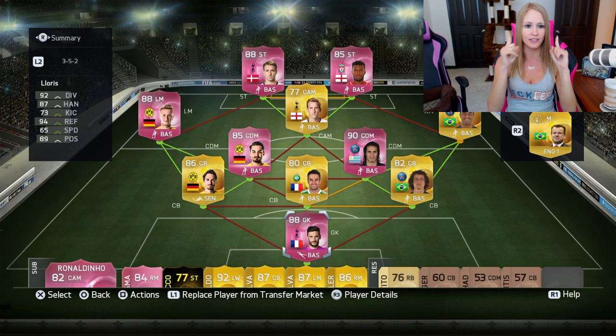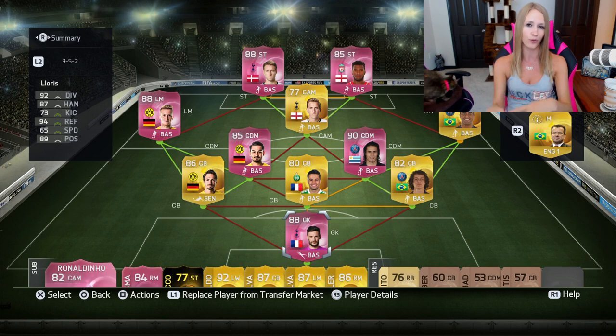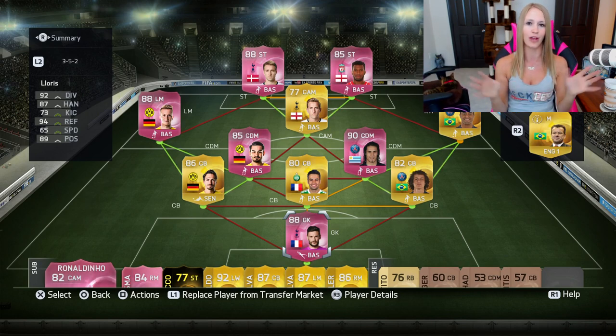These are the ones that I've packed. There is one that I didn't pack — it's Lloris. But all the rest of the people on here I actually packed, and I wanted to build a team around them but make it a bit different. Someone in my stream said, 'Why don't you make a Strawberry Lemonade Squad?' So we have gold players, which are like the Lemonade, and the pink players, which are the Strawberry. That makes sense.